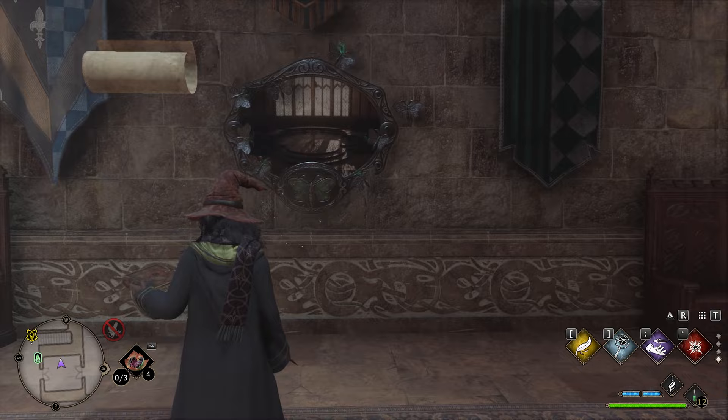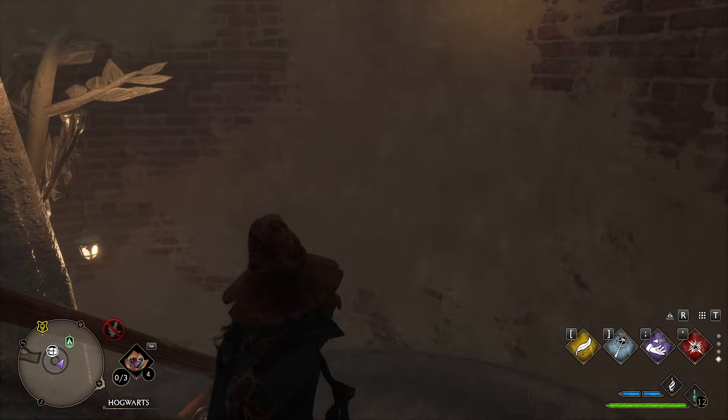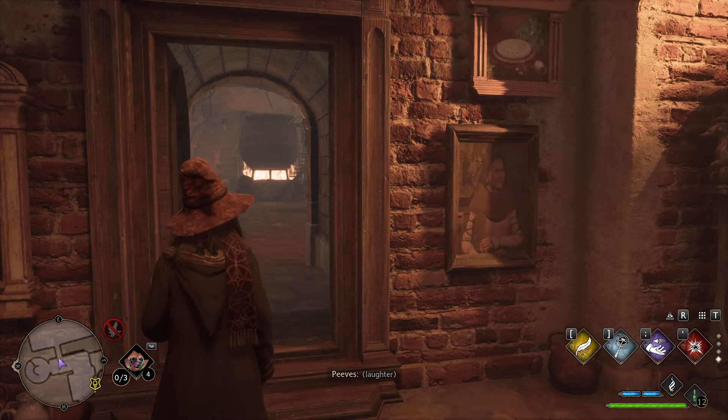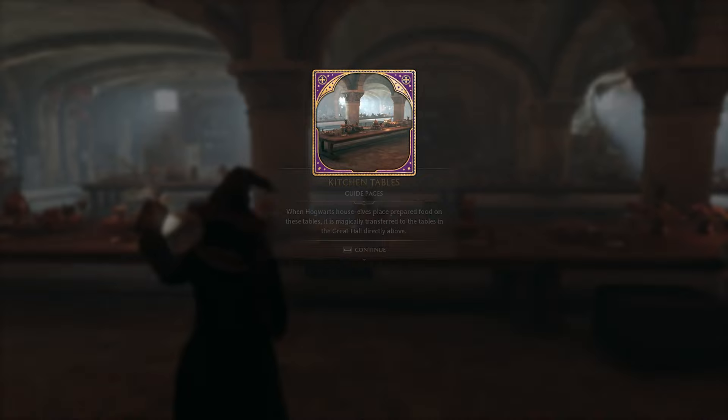Now proceed out these doors and go towards the left. There is a staircase around the back that will lead us to some more pages. Stop at the portrait of the fruit and we find another page here — this is actually a door, so just tickle that pear and the door will open. Inside is the house elf kitchen. Go over here for another field guide page, then go further down into this corner for another page.